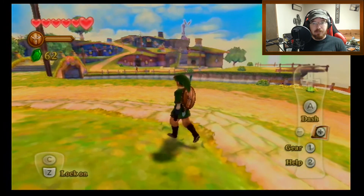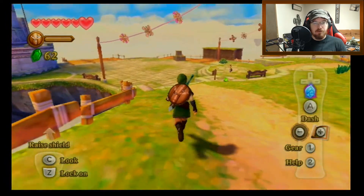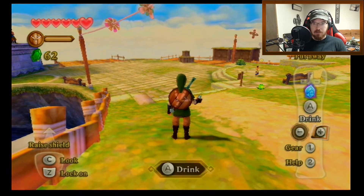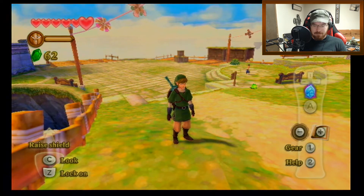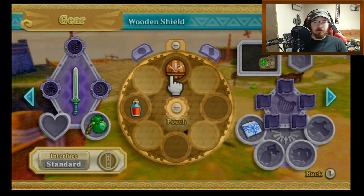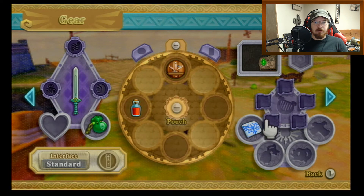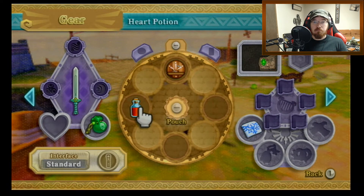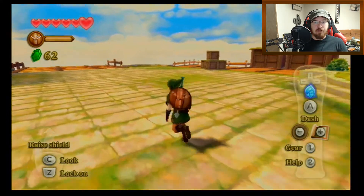Last time we did some shopping at the bazaar and now we should be ready to start our adventure. Let me get to my gear — I pulled out my potion by accident. I have a wooden shield too. I missed part of the conversation earlier, but yeah, we picked up a potion at the bazaar and we should be ready to head out.